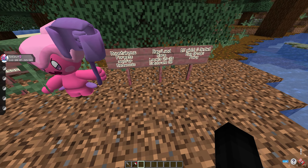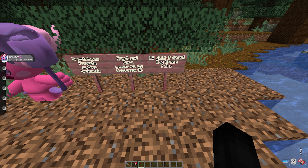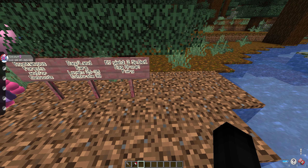Tinkatuff has an EV yield of two Special Defense, if you want to defeat it in battle or if you're trying to grind for EVs. It's part of the Fairy egg group, so if you do want to breed this Pokémon it's going to cost you one Cake, three Lily of the Valleys, and three Coarse Fruit.